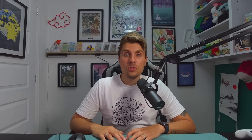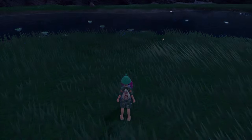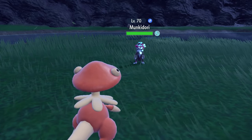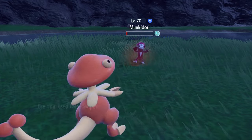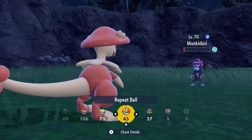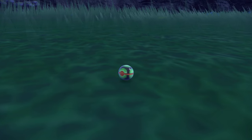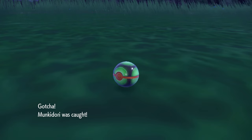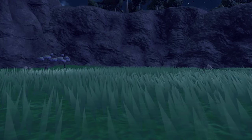With nighttime set up and your sandwich set up, you've got 30 minutes of a level two catch boost for poison-type Pokémon. Go into battle with Munkidori — the first thing you want to do is put it to sleep, then use False Swipe a couple of times to get it down to one HP. The beauty of False Swipe is it will never take a Pokémon below one HP, giving you even better catch odds. Combining this with keeping Munkidori asleep, proceed to throw Dusk Balls — you'll have very strong odds. When it wakes up, put it back to sleep.